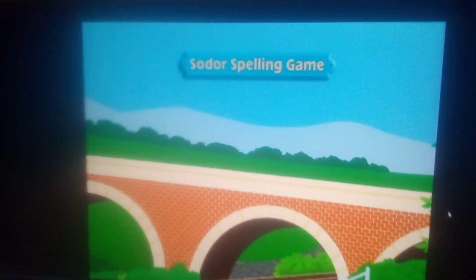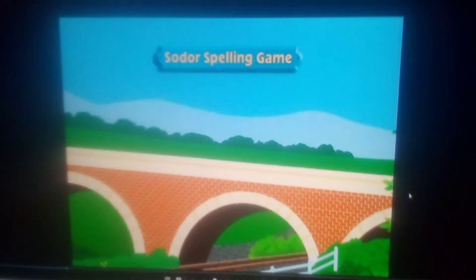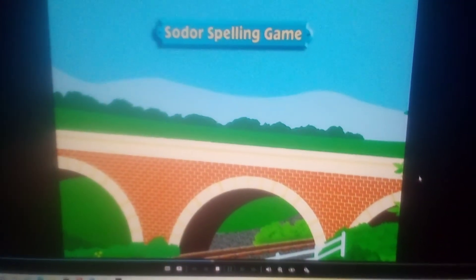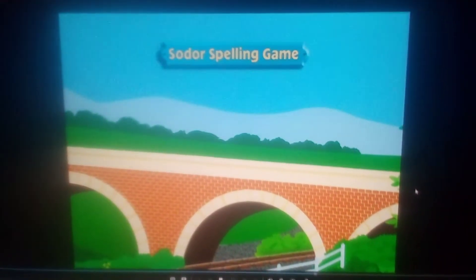Welcome to the Sodor Special Spelling Game. Please help each of your island friends by using the direction buttons on your controller to help finish spelling their names. When you think you have chosen the correct letter, press the enter button. Good luck!